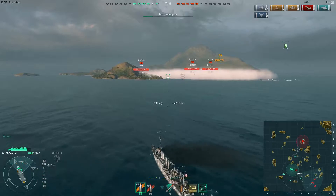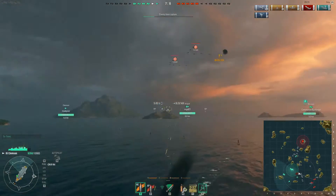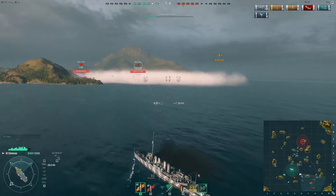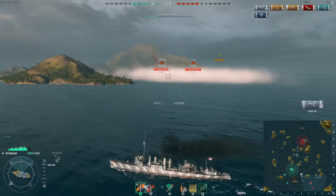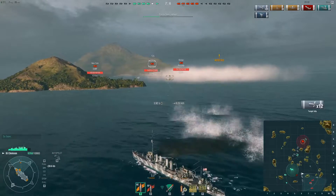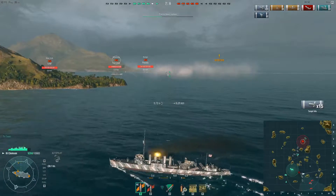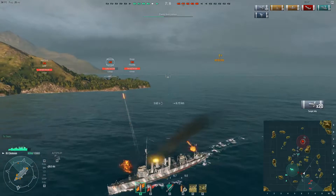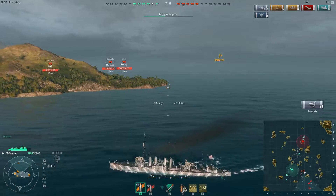A few enemy fighters flying overhead. They put up a bit of AA fire, but the AA guns on the Clemson are very weak. While I'm thinking here, I'm obviously shooting at these battleships while I can. I was thinking this smokescreen would protect me, but not as well as I had hoped. So I'm basically just trying to get behind the cover of this island. From here I'm intending to launch some torpedo attacks on these battleships and use the island for cover. Now I'm in a really good position to shoot at them because they can't shoot back at me over this little island, whereas my guns can shoot over it quite easily.